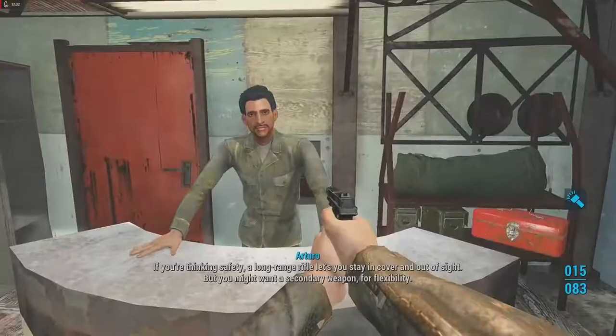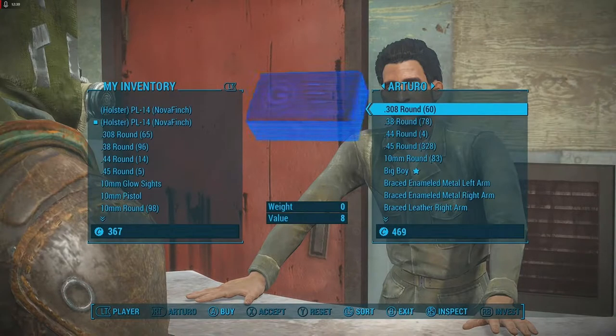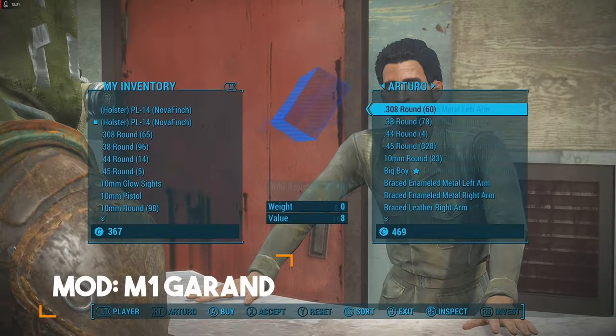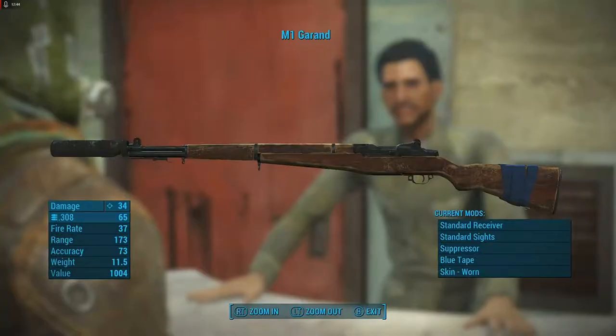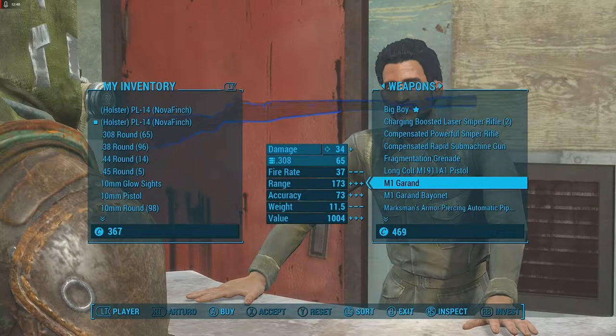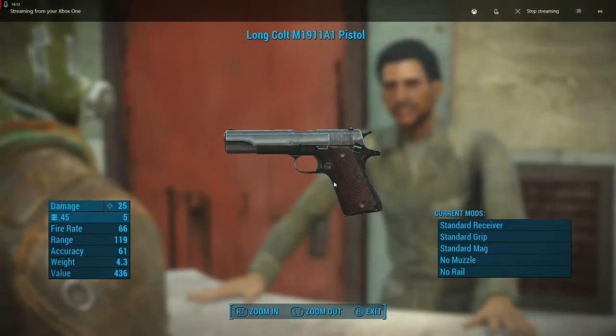For the fourth mod, go to a vendor and look for the M40. It's quite expensive and I don't have enough caps right now to get it, but it's a pretty decent end-game weapon. So that's the fourth mod.